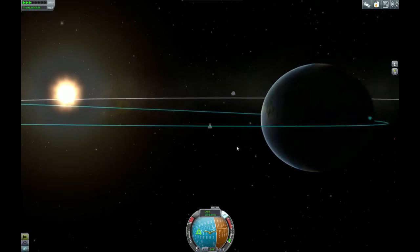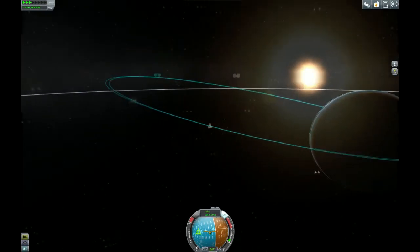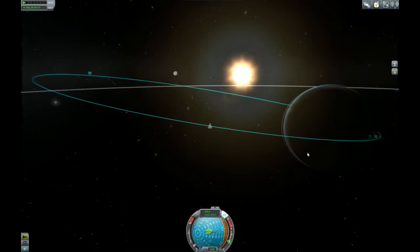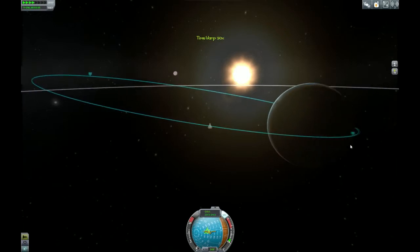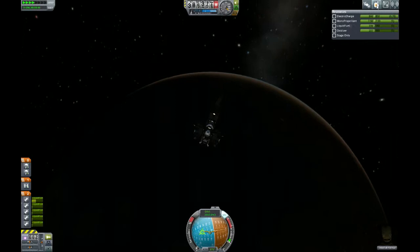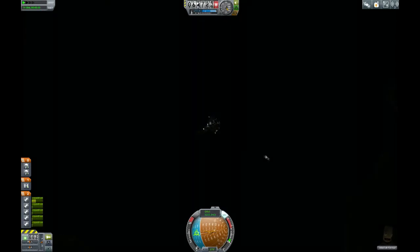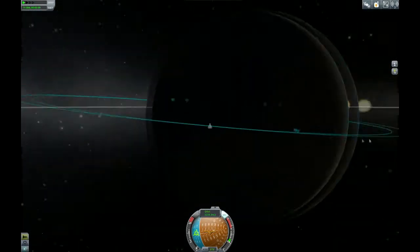KSC is right here. The closest I'll be able to land is maybe opposite the planet. I'd very much like to land on land — right now it looks like that's what's gonna happen. Here's to hoping. Can't tell what we're over. It looks like water. Yeah, we should land on land.